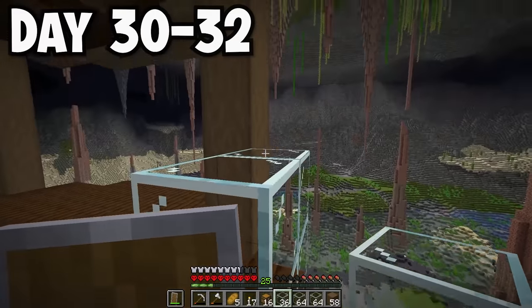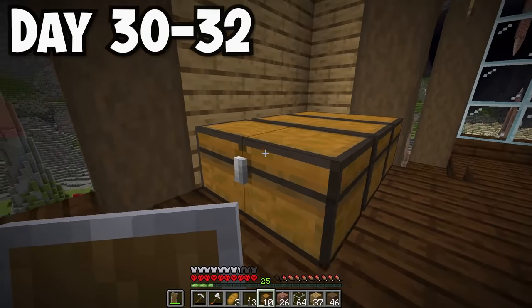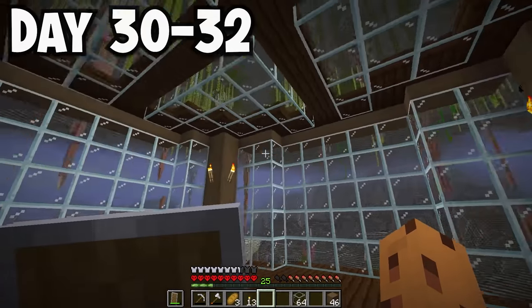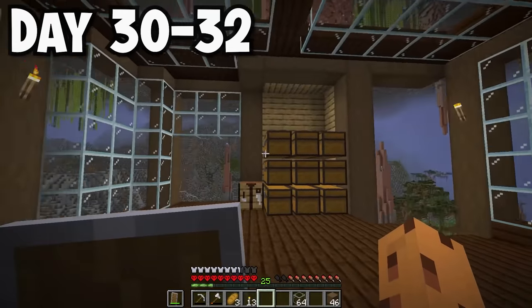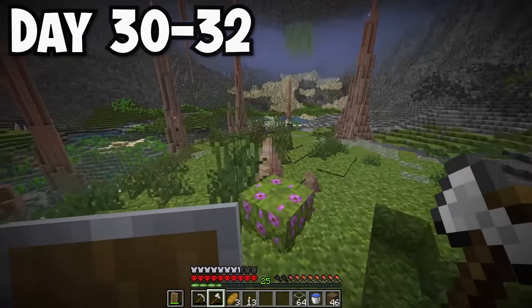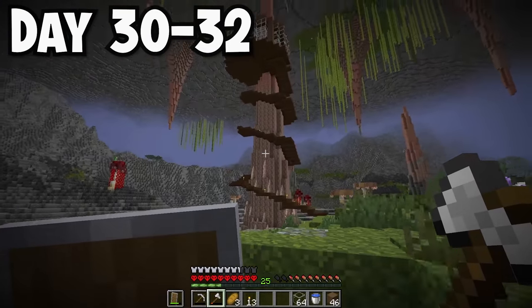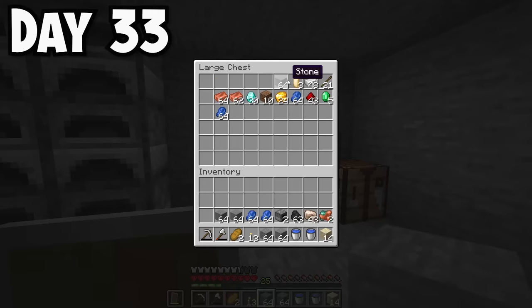I started filling the walls with glass, then worked on a little chest area inside the spike and placed down all my chests. I really love making chest rooms. Now that my house was done, it had an amazing view of the entire cavern. On day 33, I started moving all my items into my new chest room.